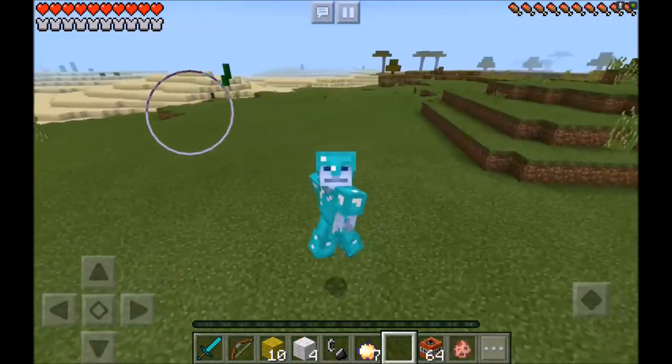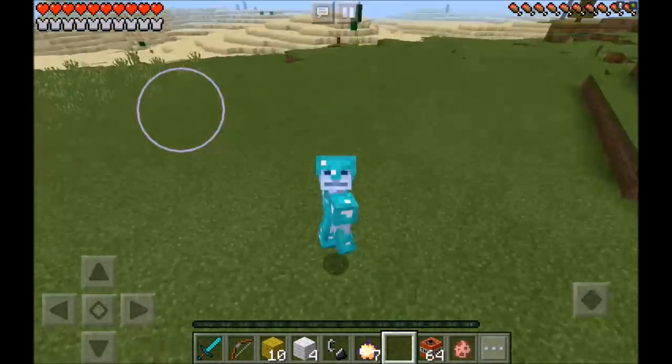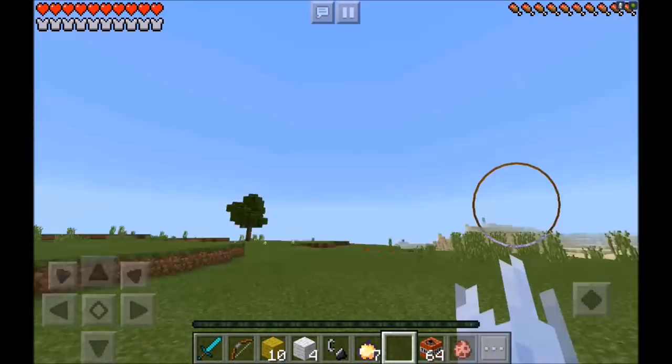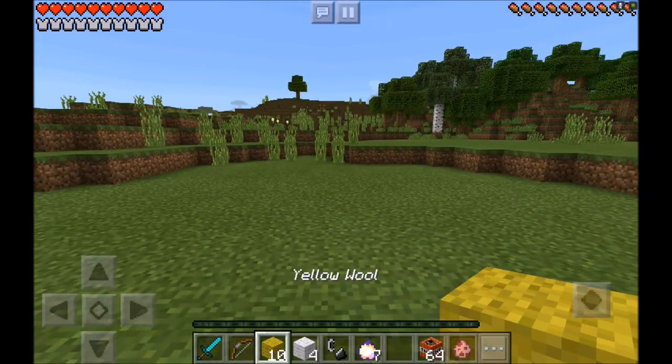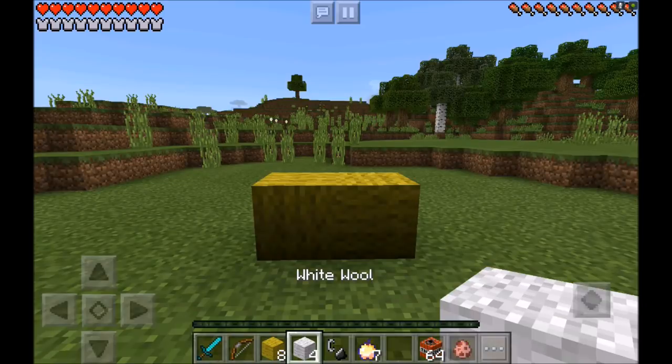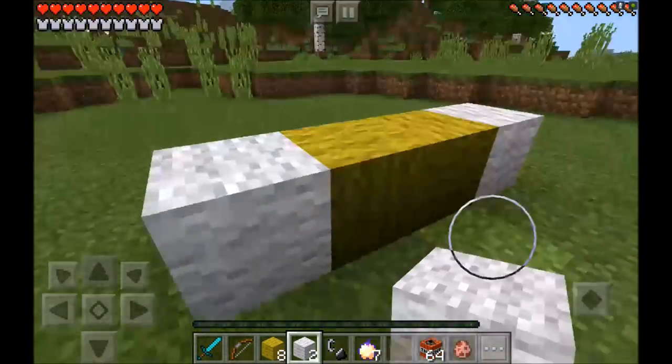That's right guys, and if you actually want to go ahead and head to the Super Sonic Dimension for yourself, you're going to have to follow me step by step. What you guys are going to need first is 10 yellow wool. You want to go ahead and place two of them just like that. Then you're going to need four white wool — place one of those on each side of your yellow wool, just like that.